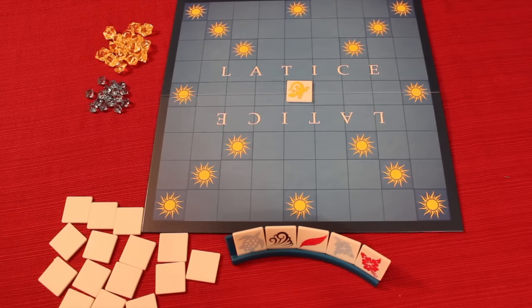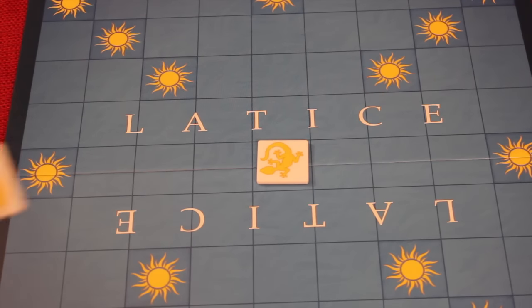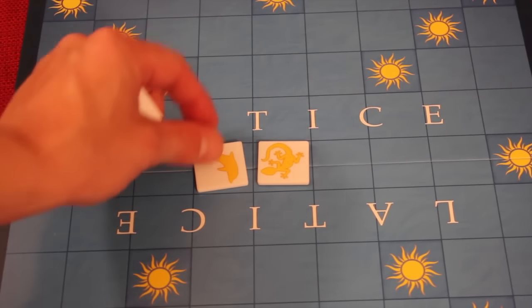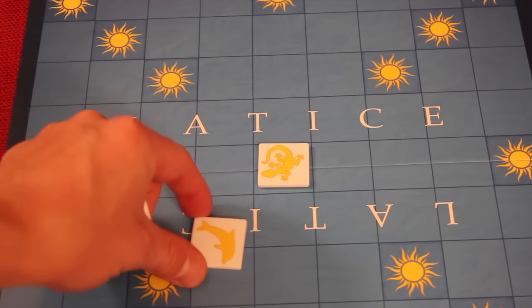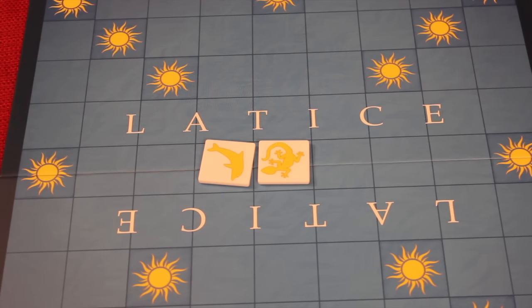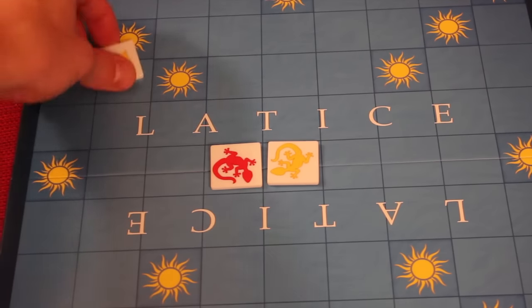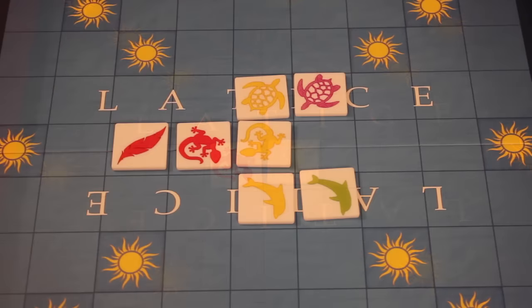When tiles get placed, there are just a couple of rules to follow. Number one, it has to be adjacent to another tile — it cannot be diagonal or out in the middle of nowhere. It has to be up, down, left, or right of another tile. And it has to be either the same color or the same logo, and it could be both.